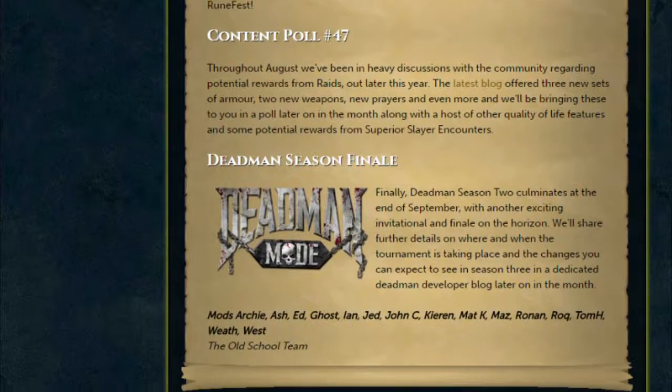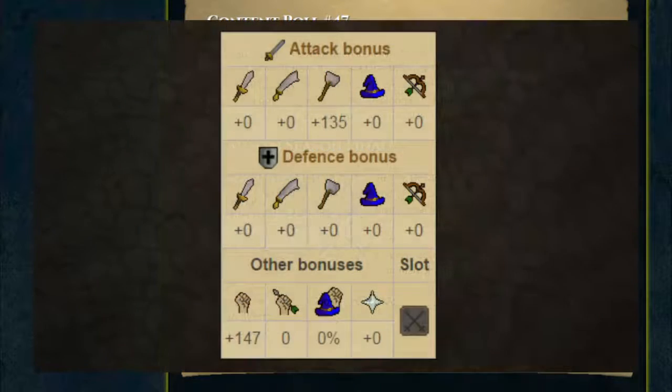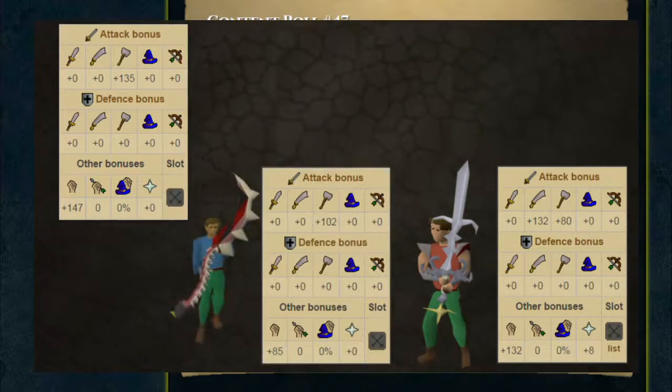Next this month, we will be seeing Content Poll 47. This is going to cover quite a few things, including what I mentioned with the Superior Slayer Encounters' unique rewards, as well as what they've been making quite a few developer blogs for recently — the raid rewards. If you're interested in that, I'll provide a link to my video on the latest developer blog for that stuff at the end of this video.